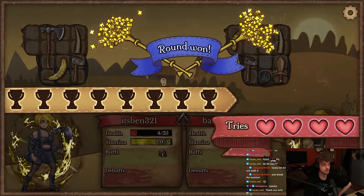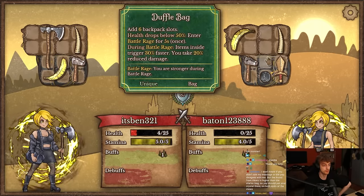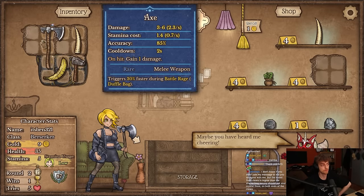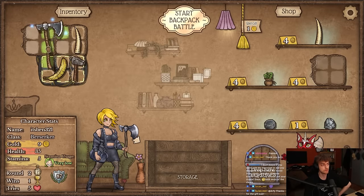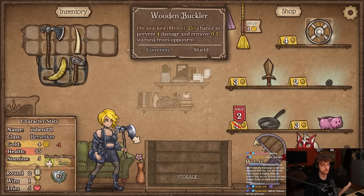Dude, how do I almost lose this? We are literally identical except I have an axe and I put my banana in the duffel. I guess they had a whetstone. No, okay — shield next roll. Perfect, I told you.